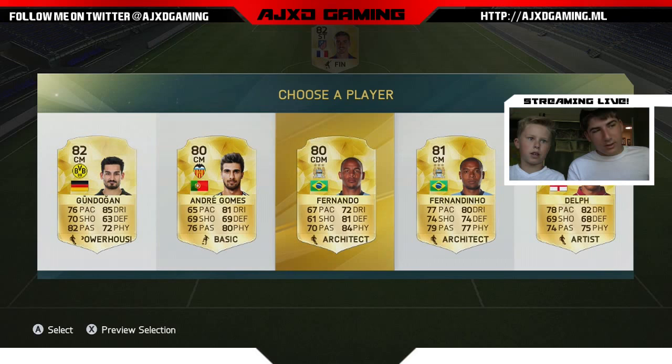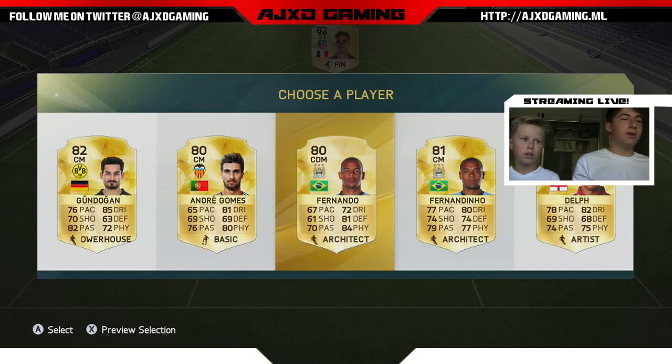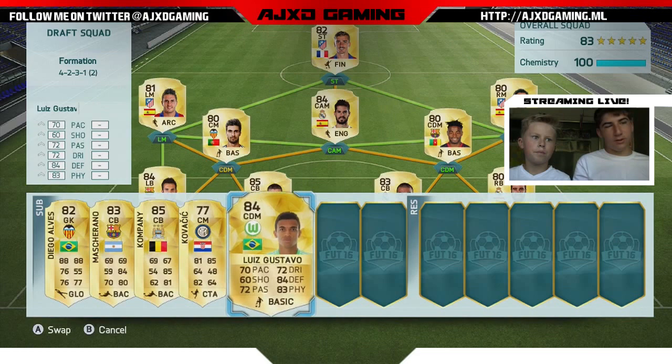I play with Gündoğan on my Ultimate Team, but we don't have a German team, so I'd go Andre Gomes only because he's Spanish. He plays on Valencia. It lowers our rating a bit, but who cares?